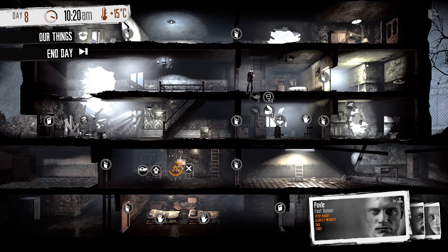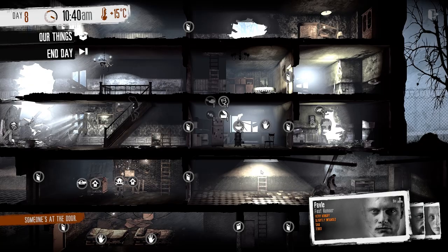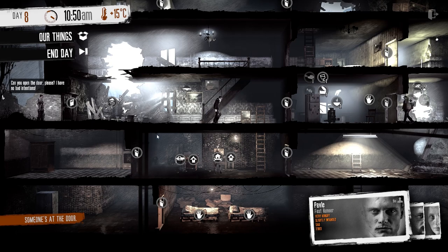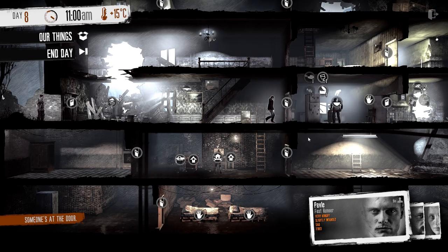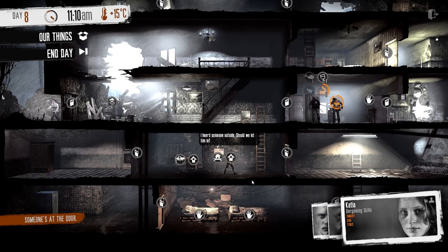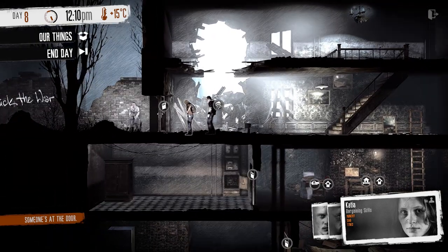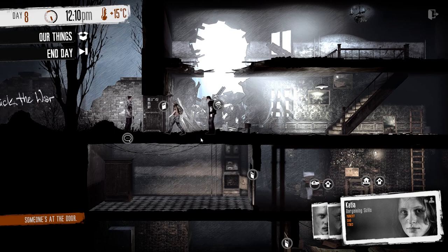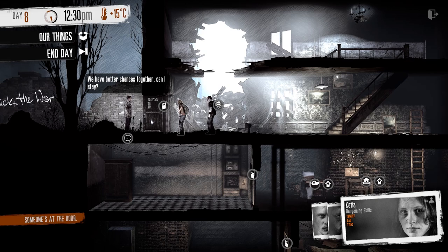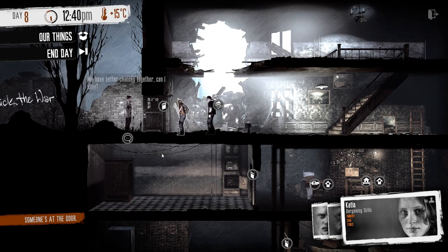Pavle is very hungry, so we're going to send him down to eat that canned food. Suddenly — someone's here. 'I have no bad intentions.' Katia has a knife. Let's bring her over. This woman looks like she's hurt. Here's where you get these decisions — a lot of moral decisions that you must make, and many could be life or death. Let's see what she has to say. She says, 'We have better chances together. Can I stay?'